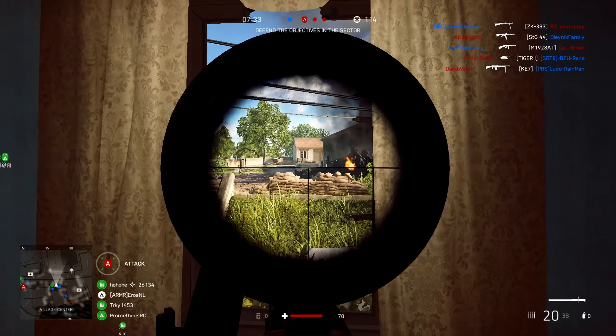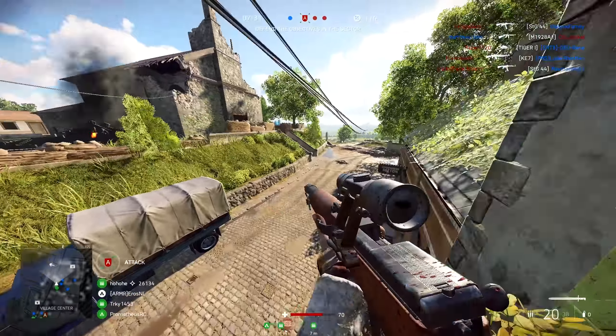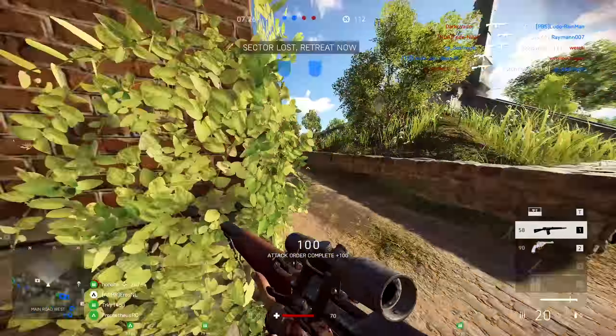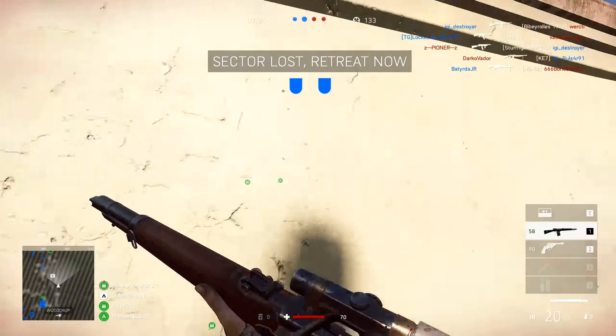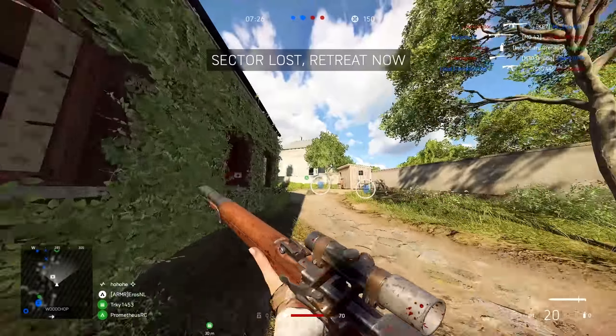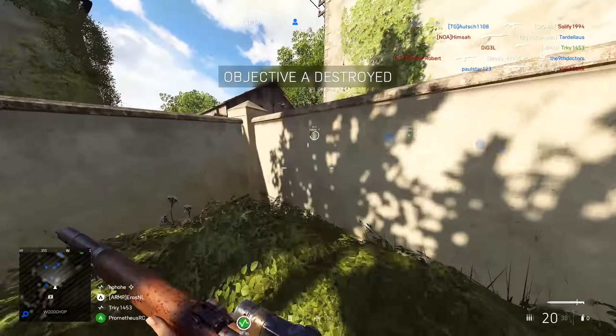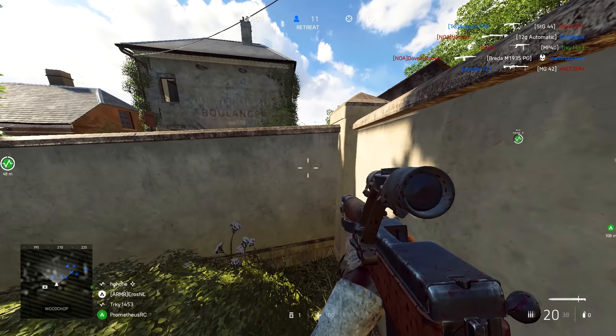With rank 4 you have the option between Custom Stock or Barrel Bedding. Custom Stock improves the accuracy in aimed fire whilst moving, and Barrel Bedding improves the accuracy in aimed fire whilst stationary. I think whilst moving is maybe a little better because I tend to strafe around loads, but it's up to you — whatever you prefer.